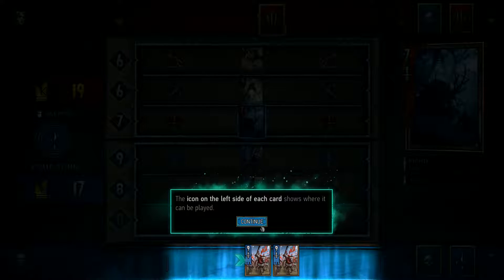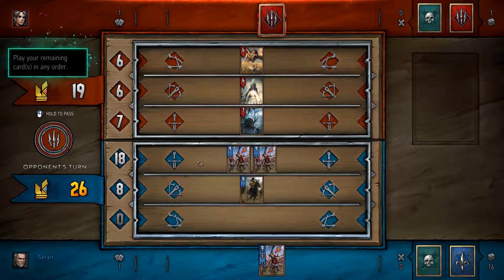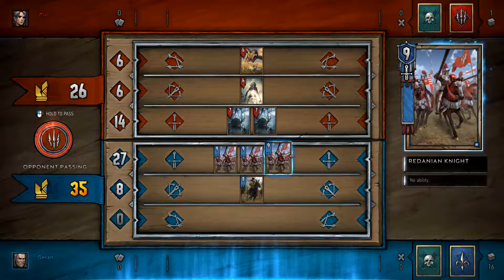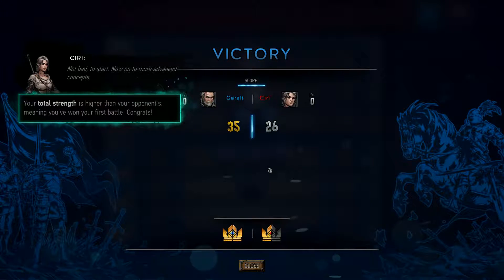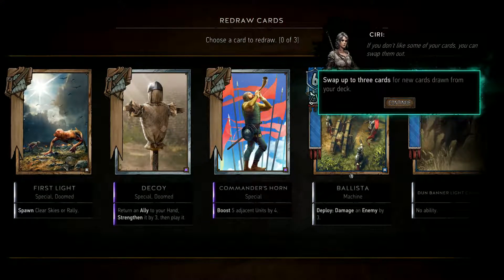The icon on the left side of each card shows where it can be played. I've only got one card anyway. You have played a unit card and its strength has been added to your total. I remember that you don't want to play everything out of your hand in the first round, because that gets rid of your hand and you don't get more cards. Your total strength is higher than your opponent's, meaning you won the first round.